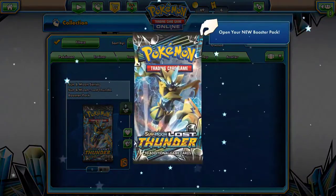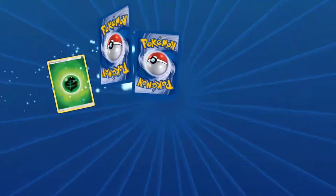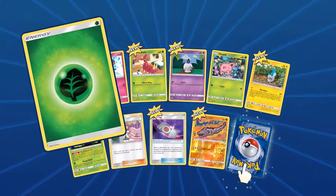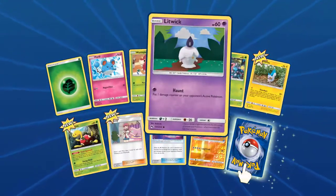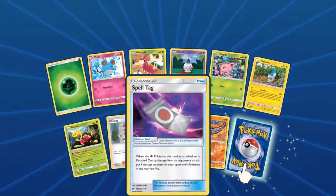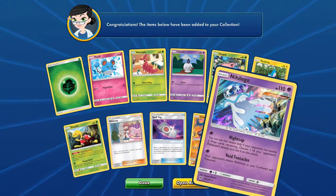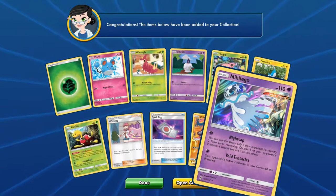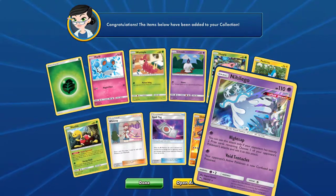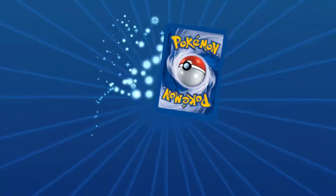Lost Thunder — this is the final lot of the 42 openings, let's see what we've got. First pack: Grass Energy, Meryl, Wurmple, Ludwig, Harbeth, Pachirisu, Shuckle, Whitney, Spelltag, Onyx. Our rare: a hollow Holo — how much of it doesn't seem all that useful.